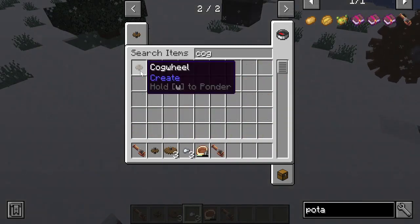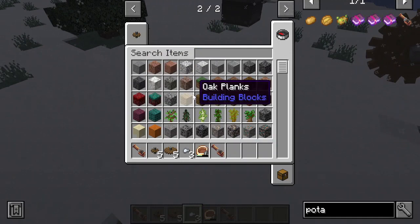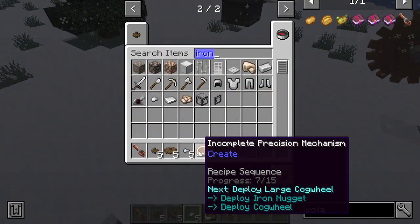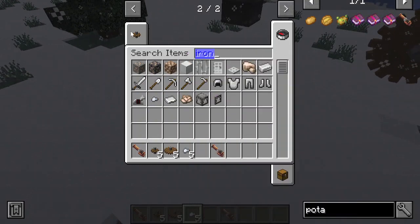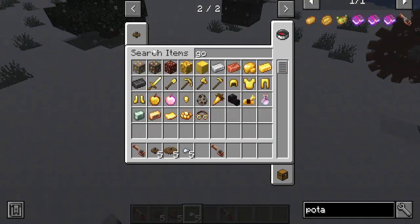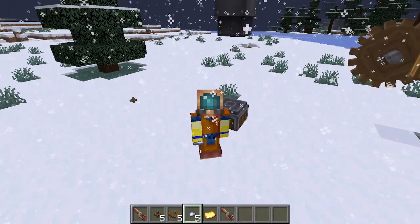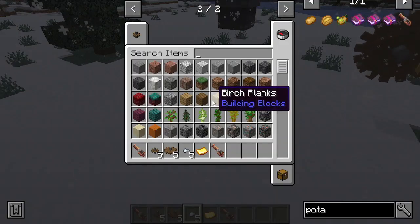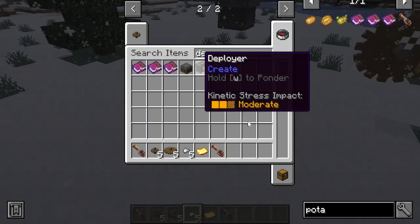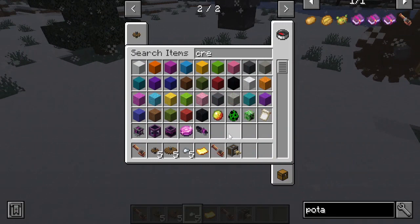Let's get our cogwheels - get all four, grab two of them, and get our iron. We're going to need five of them. Now, all you're also going to need is a gold sheet - not gold, gold sheet - and you're also going to need a deployer and a power source. Let's get our deployer.